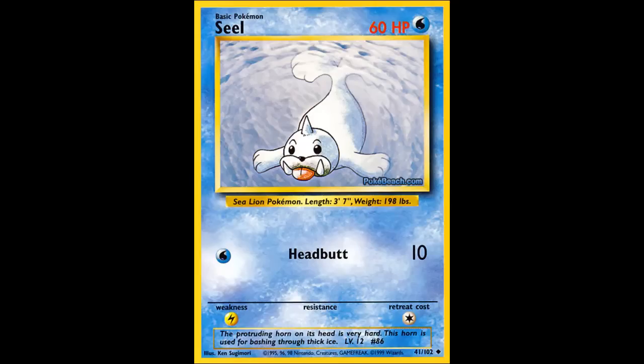For one Water energy it does Headbutt for 10 damage. It evolves into one of probably the most powerful Water Pokemon in the game at this point. Weakness to Lightning is obvious because of Water type.